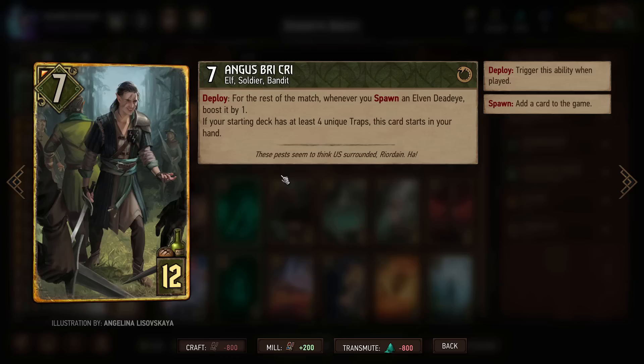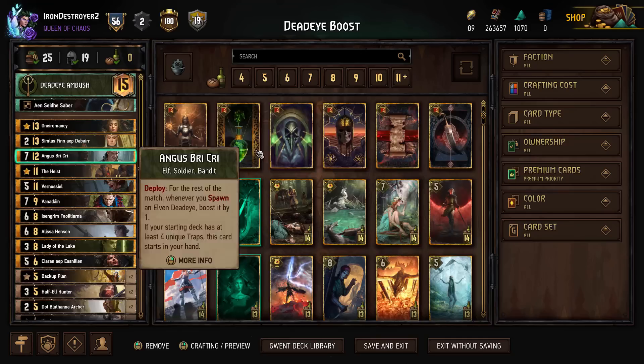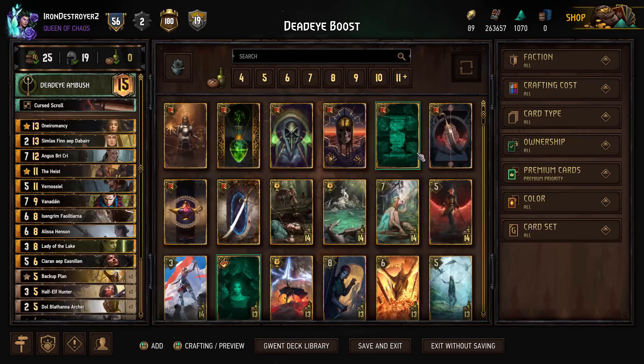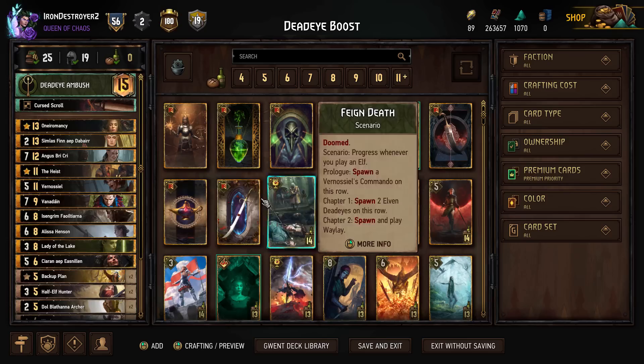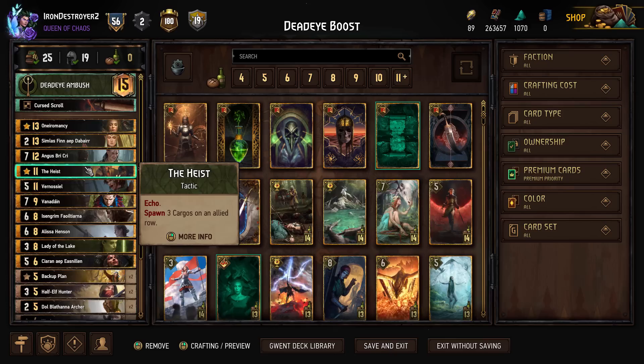We're not playing traps, actually — no traps in the deck. I thought about doing traps, but we had so few provisions that we couldn't make the combo consistent enough. So we're just gonna try and open with him, draw him in our starting hand. We have Cursed Scroll. I hit Saber by accident before we started, but we have Cursed Scroll to draw him.